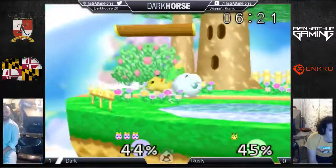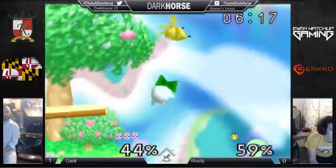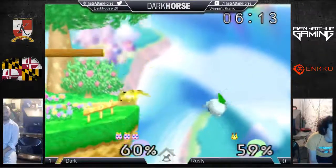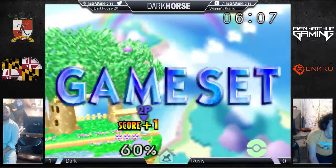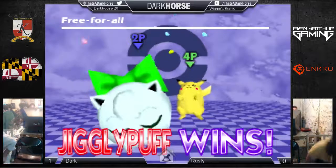That was a good attempt at a punish, but I think Jigglypuff DI'd up on that. There's another clank with the forward smash — twice in the game. That was up smash. And there it is again! Three clanks to forward smash. Not safe on Jiggly — you can just up tilt and capitalize.